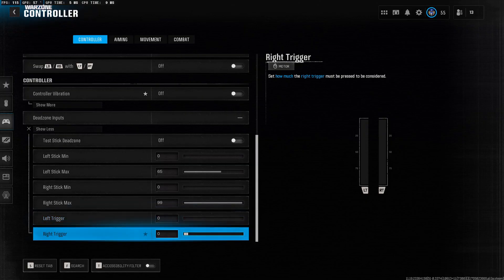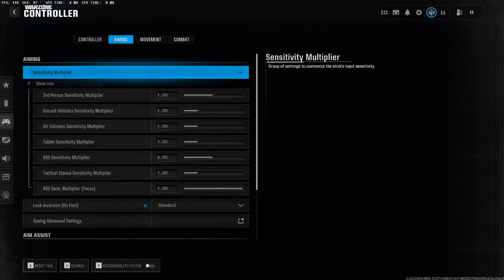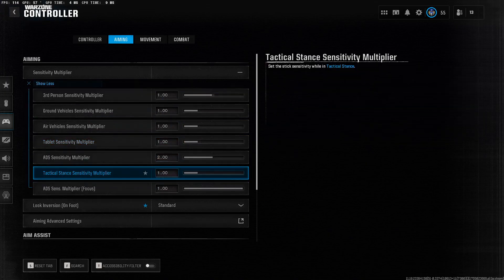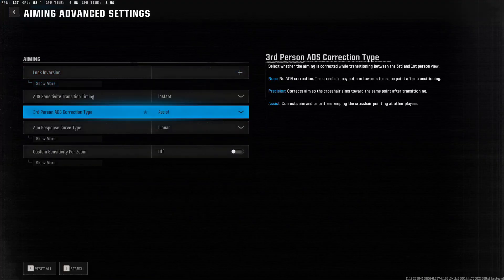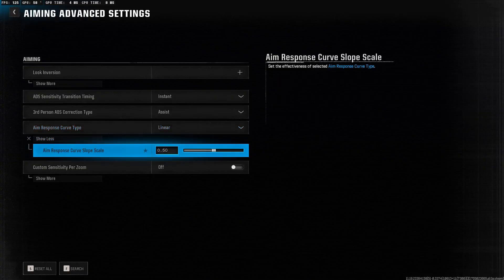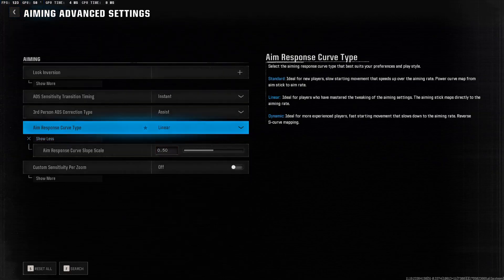In the Aiming tab, pull down the dropdown for ADS sensitivity multiplier. My last config it was 1.65, but I raised it to 2 because it felt a little better. In Aiming Advanced Settings, click that and set the curve type to Linear, and then aim response curve slope scale set to 0.5. Dynamic is good too — it works fine on dynamic, so you can test that.